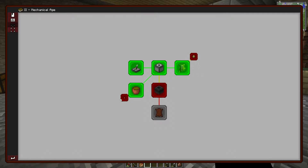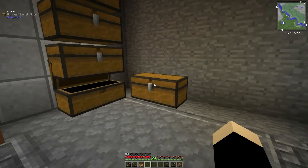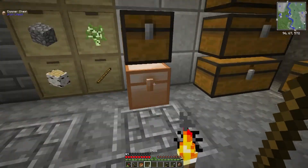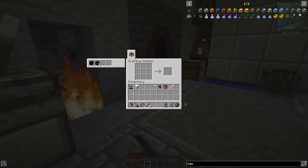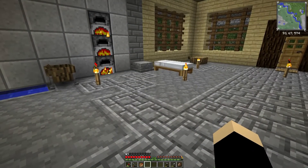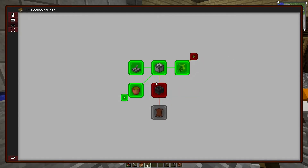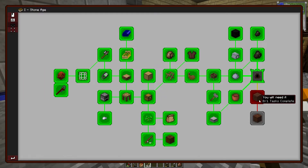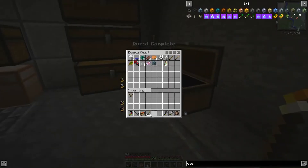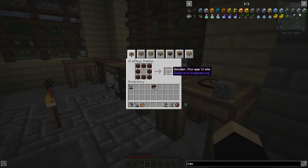We need to do 12 torches, which we should be used to doing by now. One, two, three - and we'll just use the bucket of kerosene, then go. I think it was like that - yeah, okay. That should be a turn-in quest. There we go. So we're doing pretty good. Here's all my treated wood things. You can actually put wood on your tools if you turn them into a wooden tool rod using the treated wood.